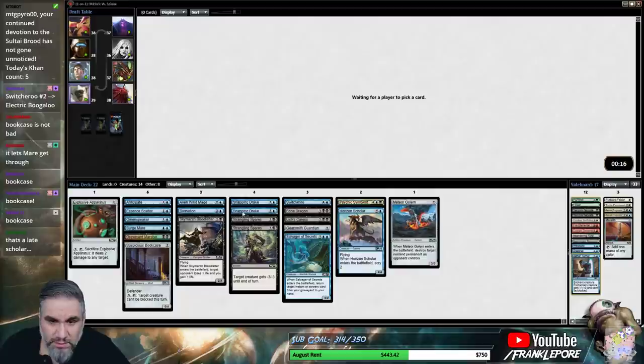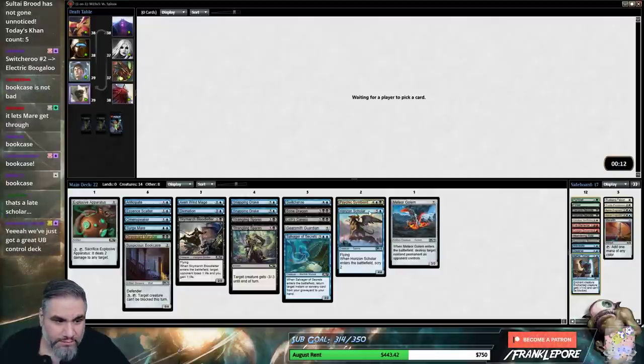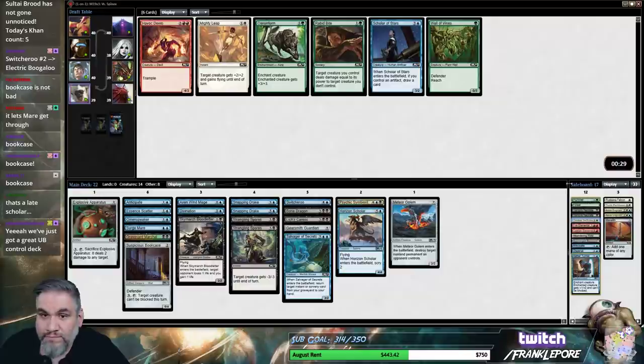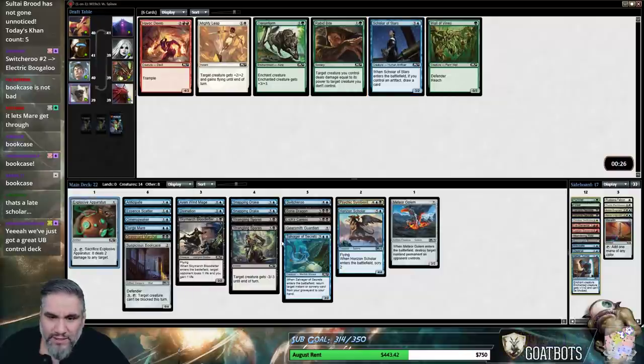So we have 22 cards here — it's pretty good. Our deck still looks very good. That's a late Scholar — Talarian Scholar, the 2-3? I can't tell if you're being serious right now. That's a late Scholar. But again, we have like two or three artifacts here.